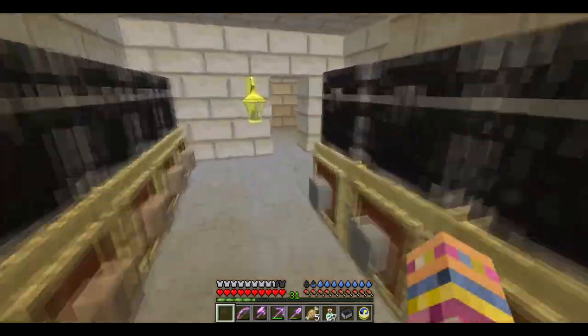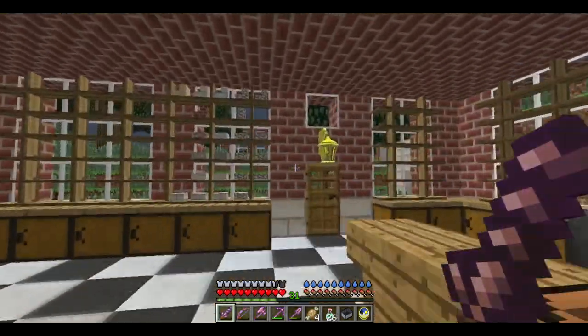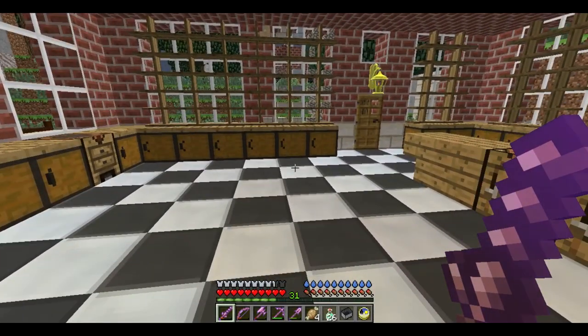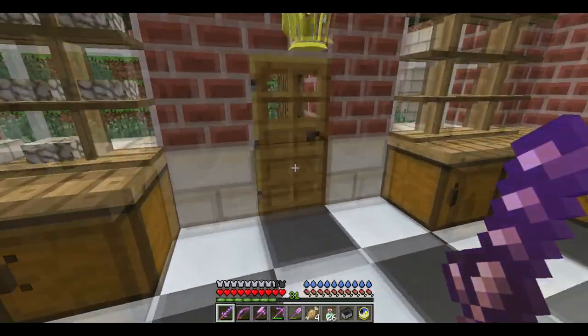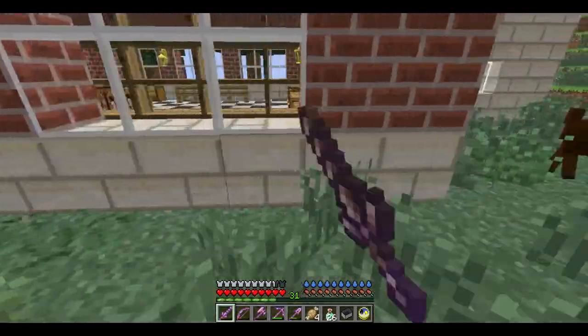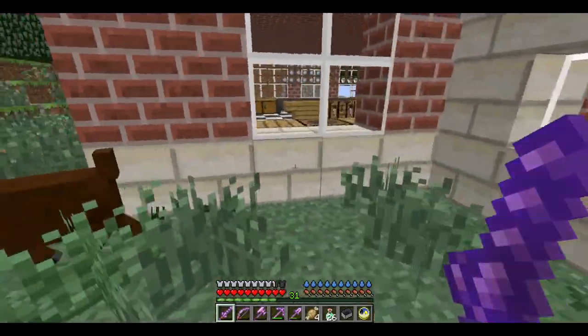So apart from making all those things, the masons also have somewhat of a building role, like the carpenters. They need to make the foundations first for the carpenters to build on. Foundations are like this — you see here, stone brick along the bottom.